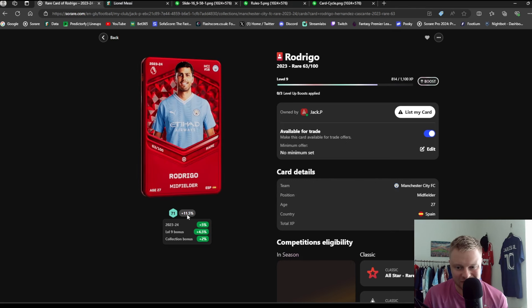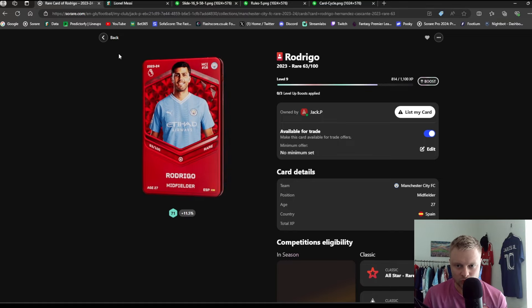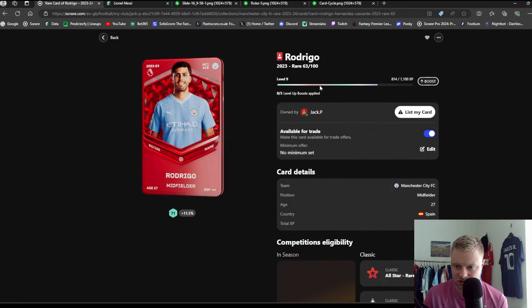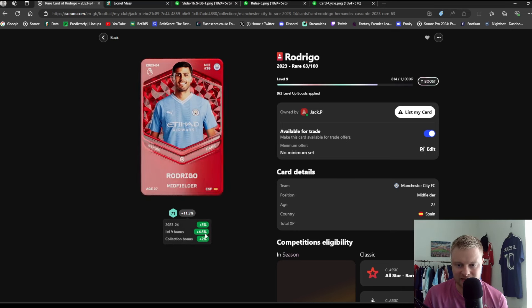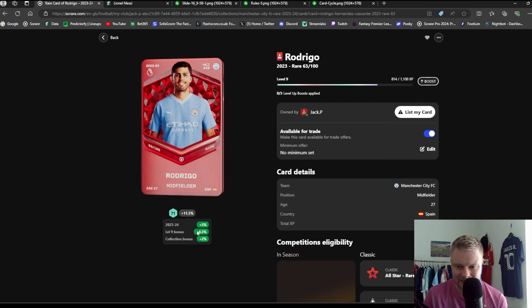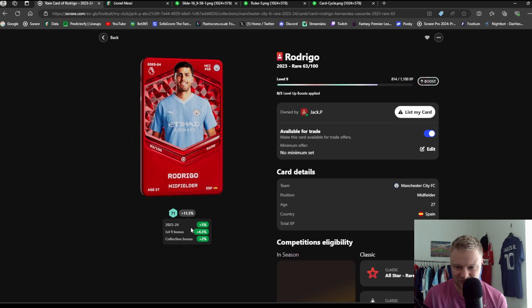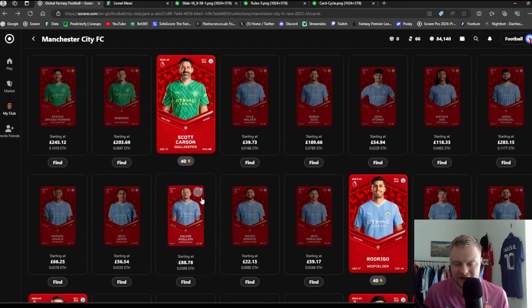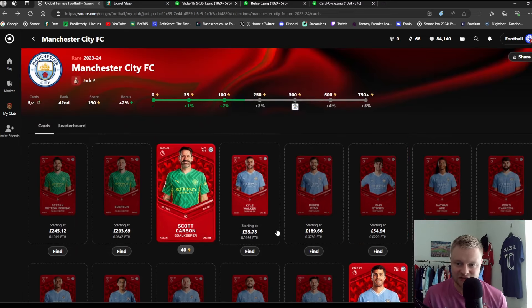My Man City collection has a score of 190, which means a 2% bonus on all those cards. For example, clicking on Rodrigo: I have the In-Season bonus at 5% (disappearing probably next week), the collection bonus at plus 2%, and also the Level 9 bonus — every time you use a card you level it up, going up to level 20, which will eventually give plus 10. The max card bonus is plus 10 level, plus 5 collection, plus 5 In-Season — though getting plus 10 in the same season as an In-Season card takes roughly two years.